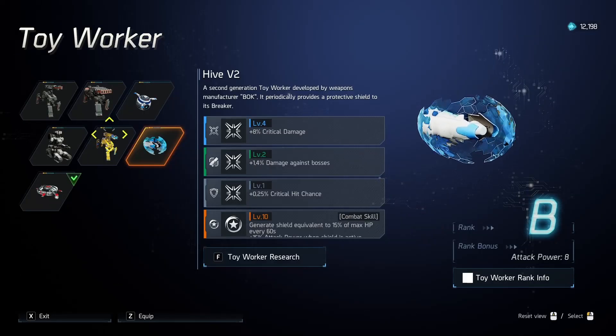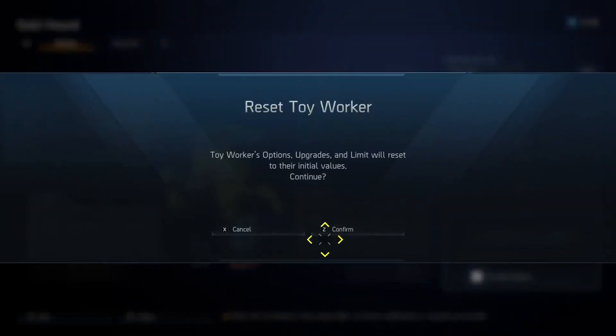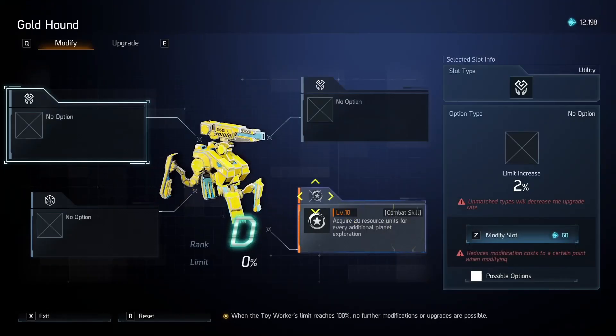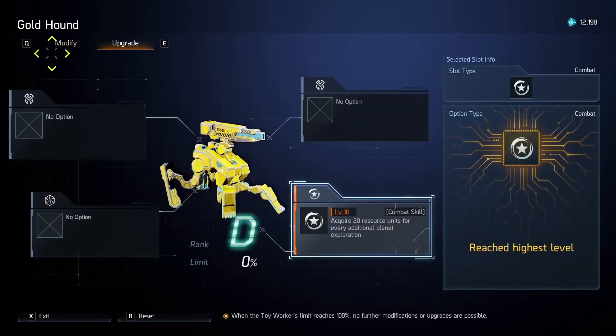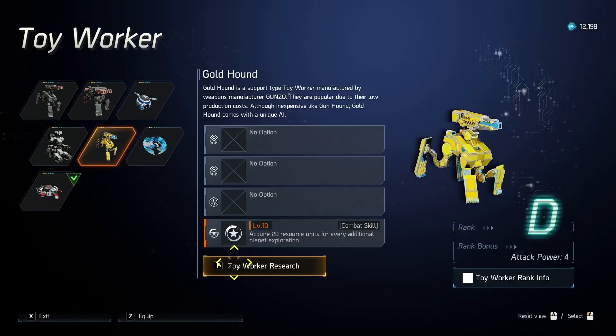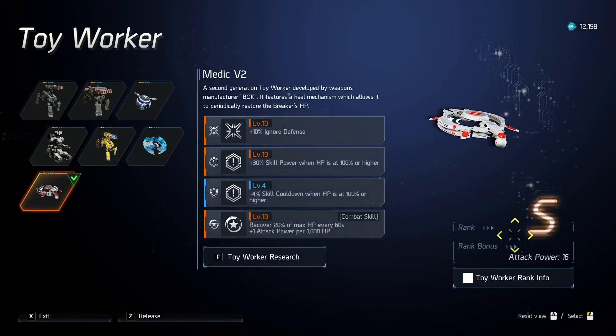That's been the upgrade system. On the Gold Hound — this one isn't great. We can actually reset it. It says toy worker options, upgrades, and limit will reset to the initial values. If we do that, we keep our level 10 unique property of the toy worker, but all the other slots become zeros, and the limit is back to zero. You can see here it says attack power 4 — this is basically how good your toy worker is, and you get a little bonus attack power for having a really good toy worker. If you can get an SS toy worker, you're pretty much set on some of the weaker breakers — but all I managed so far is an S, and that didn't take much rolling.